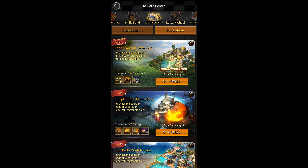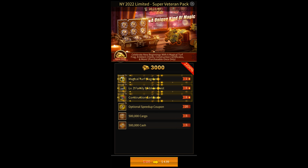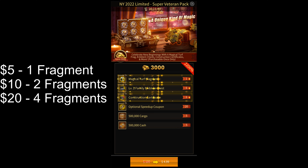Now let's look at some of the cheapest ways of getting magical turf skin fragments, which let you select which turf skin you want. One of the cheapest ways is by buying these $5 magical turf fragment packs that show up about once per week. The first tier is $5 for one fragment, the second tier is $10 for two fragments, and the third tier is $20 for four fragments — all the same value. You can spend $35 in a day to get seven magical turf fragments, and if you keep buying these packs it'll cost you $375 for a permanent turf skin.